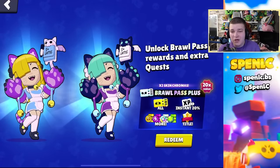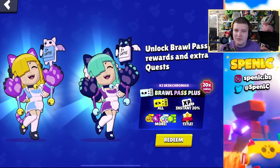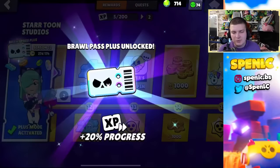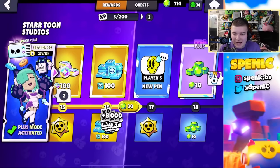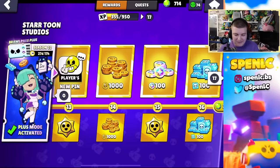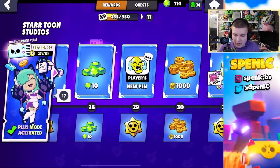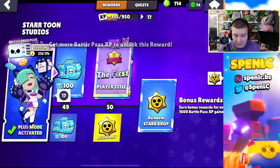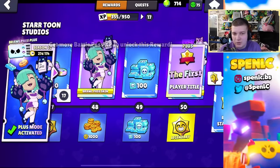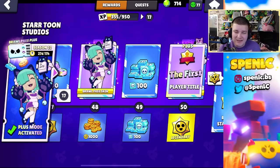I'm going to redeem the brawl pass plus for the first time, then head into a power league game and give you lots of different pointers on how to complete it efficiently. I haven't played anything on my main account — I just wanted to see how far it would take me — and it's already up to tier 16, which is pretty epic. I'm most focused on getting the brawl pass skin and that legendary star drop you get every single season.